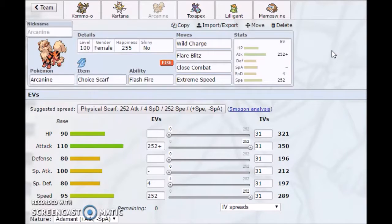Arcanine can come in, eat a Fire-type move, and nuke something with Flare Blitz once it gets that Flash Fire boost. Wild Charge is there to catch Water-types and Flying-types on the switch-in, and also to catch Celesteela. Close Combat is there for Arcanine to check stuff my team could be weak to, like Rock-types. Extreme Speed is there so if I get into a situation where there's a Pokemon faster than me, I can use Extreme Speed for chip damage and then bring something else in.